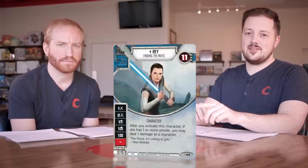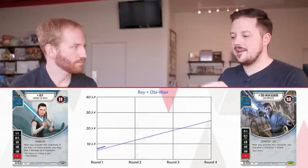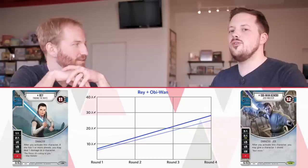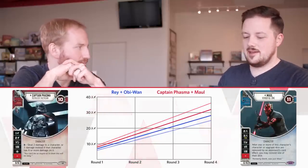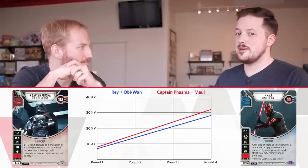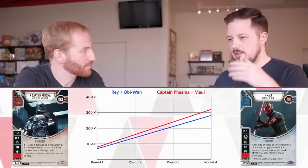Before talking about defeating characters, we need to cover the other part of the Rey/Obi-Wan damage curve. When Rey activates she does a damage if she has a shield — so while their damage curve is six compared to Maul/Phasma's nine, adding a damage each turn takes them to seven. Conversely, when Obi-Wan activates you get a shield — that's like removing a damage from your opponent's curve. So we take one away from Maul/Phasma each round and add one to ours. That gets to eight versus seven — relatively close, but Maul/Phasma is inherently slightly better at dealing damage.